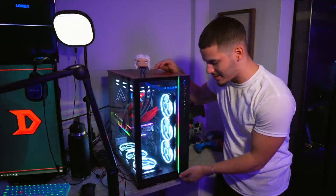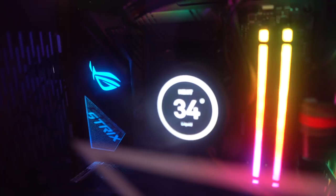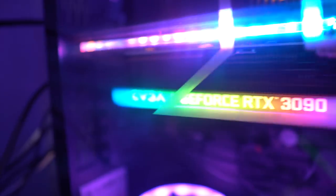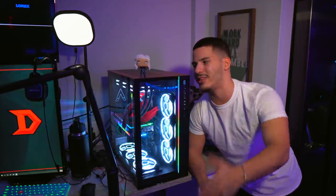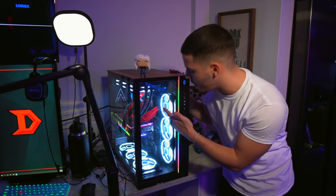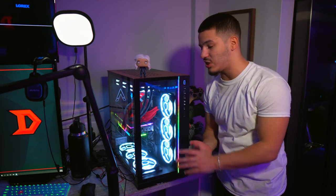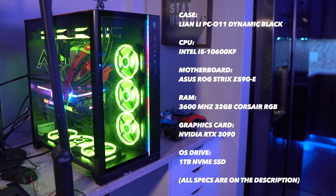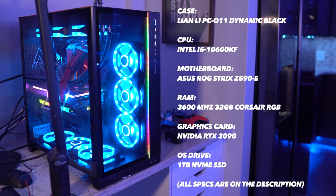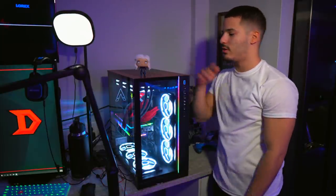Right here we got the gaming PC — this bad boy is an absolute monster. Top of the top specs; we compete at the highest level. Artesian threw it together insanely — we got the RTX 3090, a bunch of insane RAM, custom back plates, custom Destroy casing all around. The gaming rig is what makes the magic happen. I'm going to throw the specs on screen for this build too because it is absolutely insane.